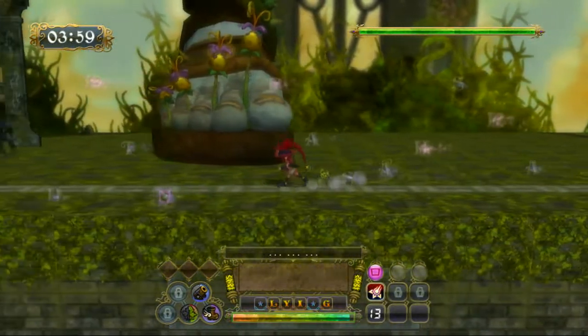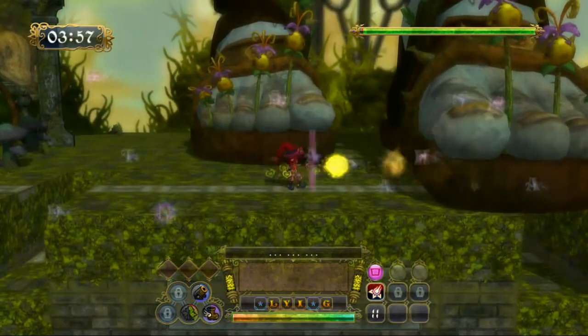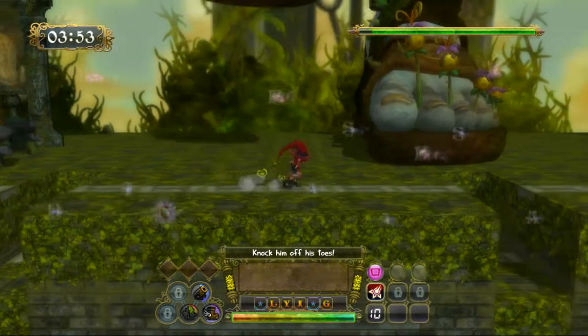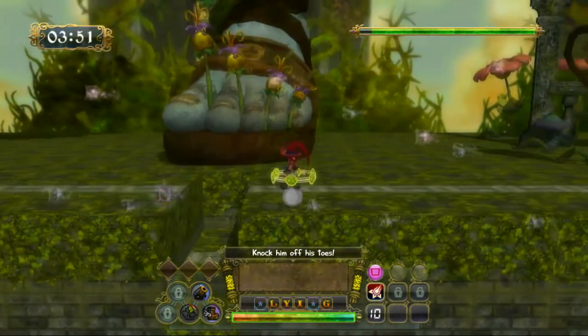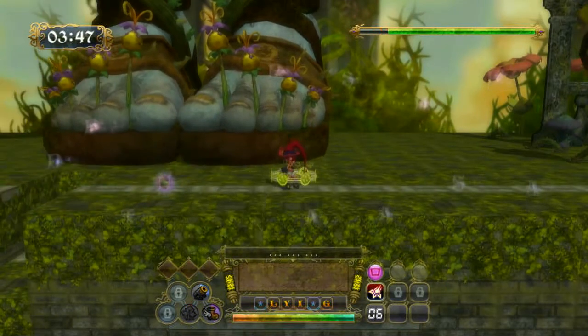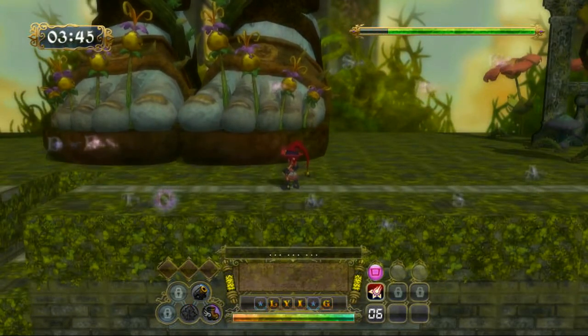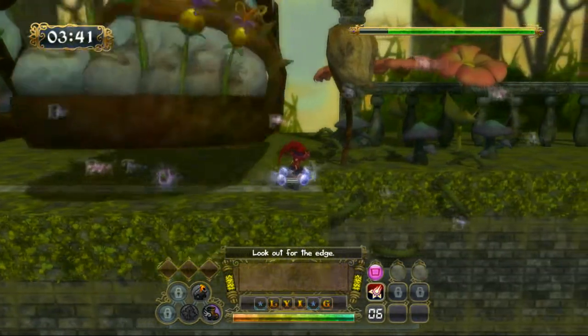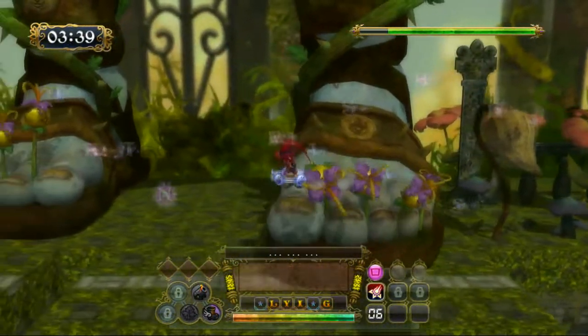So the way to defeat this boss is to shoot his feet while mainly avoiding being stomped to death. He will track your position and try to step on you, so you have to time your escape properly and outrun his feet. A useful thing to know is that you can actually move on top of his feet in case you are cornered.